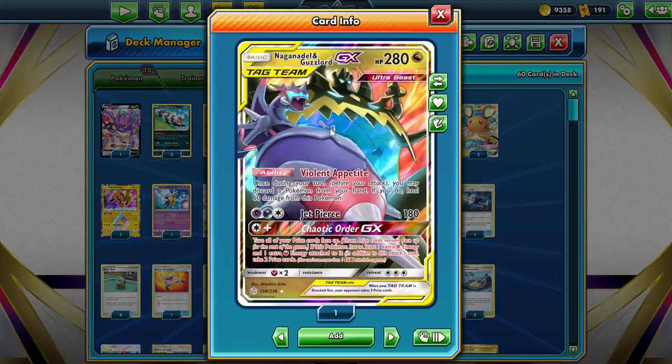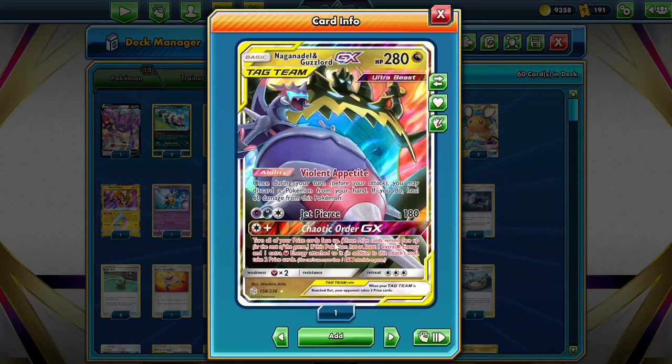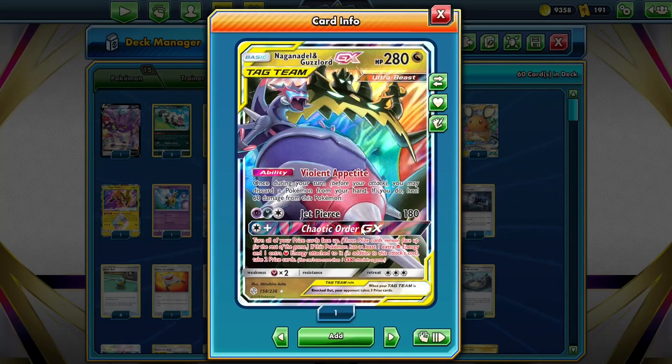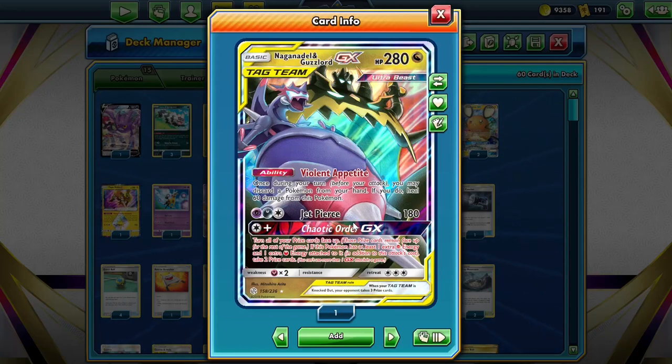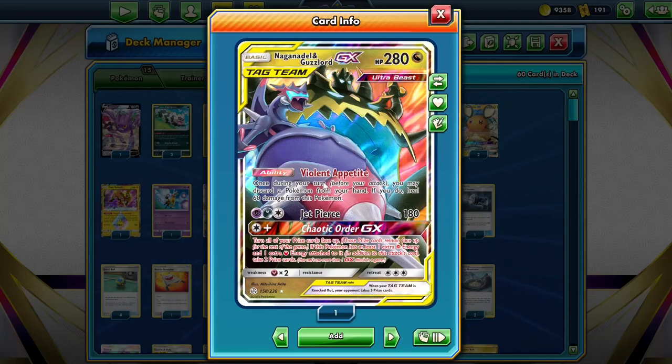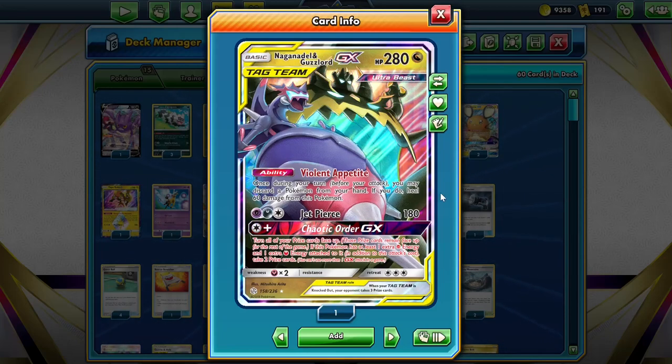As a backup attacker, we have Nag Guz, mostly for its GX attack. If we have Double Dragon Energy attached and another energy, we can turn all our prize cards face up and take two prize cards. This can be really helpful for shortening the game — we may only have to take two knockouts on two-prize Pokemon, and then we can just use this GX attack to win the game. It's especially useful against decks like Shadow Rider, which try and force you to hit into their VMAXs, then they heal the VMAX with Bace Roller. This essentially avoids those shenanigans.